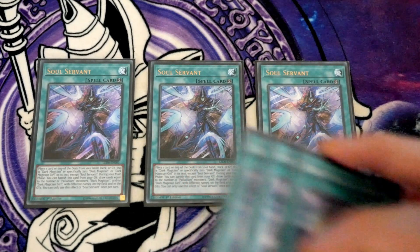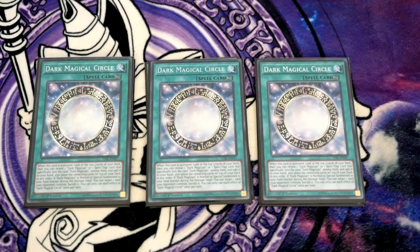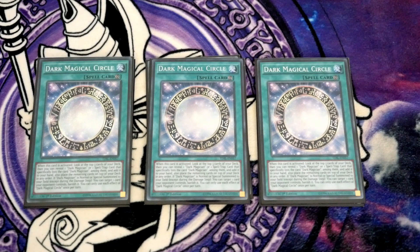Dark Magical Circle — the stack effect is okay because you're not a heavy Dark Magician deck, you don't have loads of targets to stack from the top of the deck. But it does give you that ability to stack what you need to. Nine times out of ten it's more for the banish effect, adding disruptions during your opponent's turn and increasing your control ability.